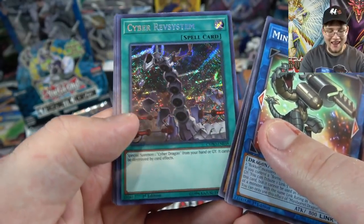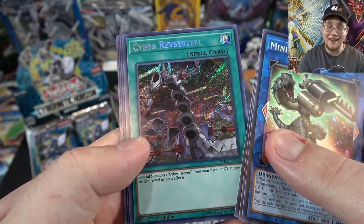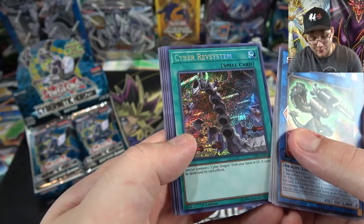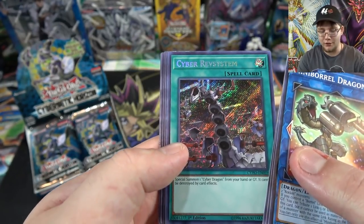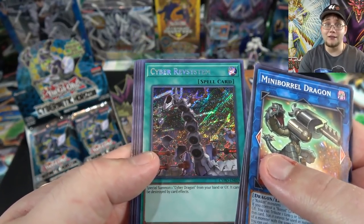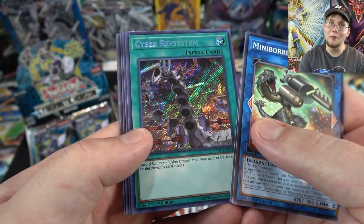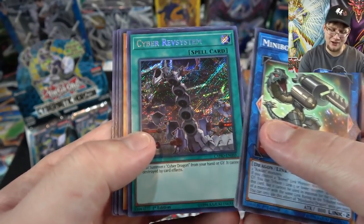I guess we know where the secrets are in our case — it's always the second pack on the right side. And this is Cyber Revsystem — basically here's a free Cyber Dragon. It's a spell card that instantly gives you a Cyber Dragon, which is great for them obviously. This is the one I'm a little worried about getting three of because it might be a bit tougher to pull, but it is awesome.